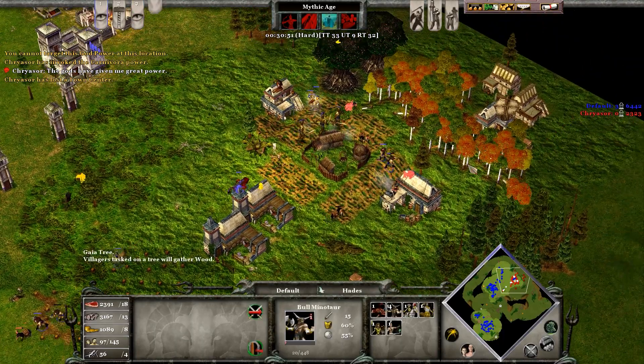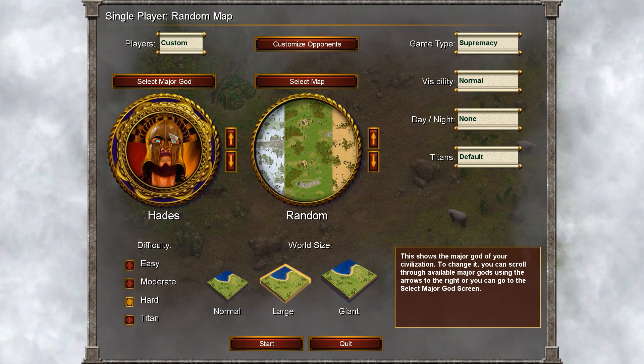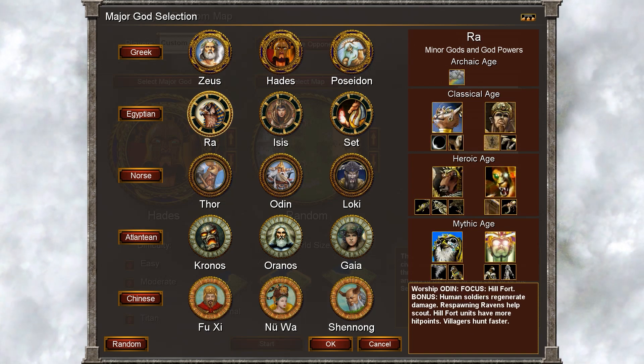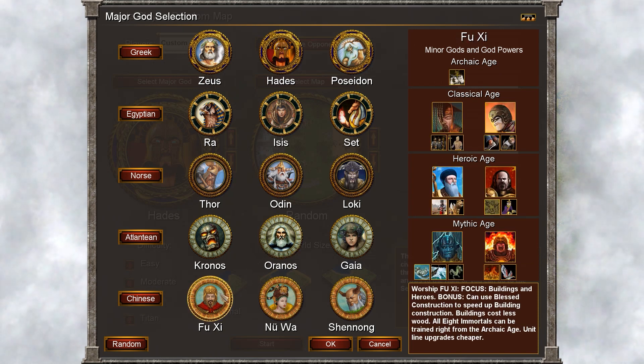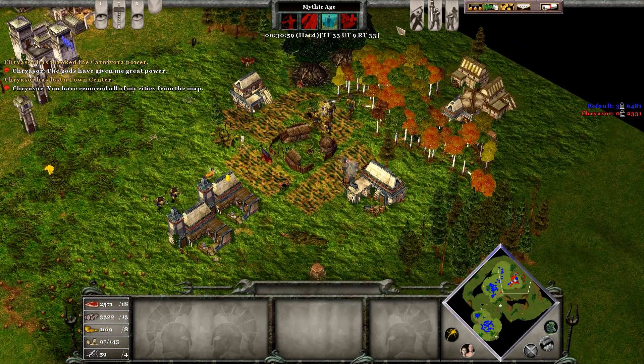This is the end of the AI and this playthrough. However, there are other gods and factions in the game. Which one would you like to see? I will see you all on the next one.